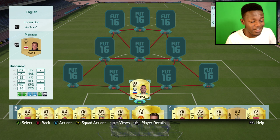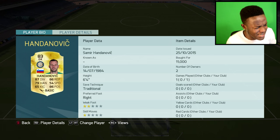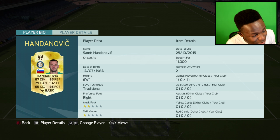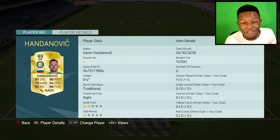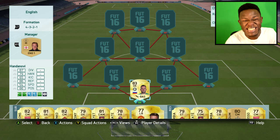Starting us off as the goalkeeper, we have Handanovic. This guy is only 83 rated but he is insane. Looking at his stats, he's got 87 diving, 86 reflexes, 86 positioning, and 54 speed which is fairly fast for a goalkeeper. He's also 6 foot 4. I've used this guy in game and trust me, he is insane.